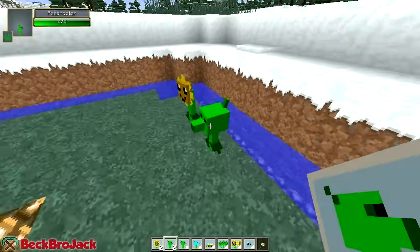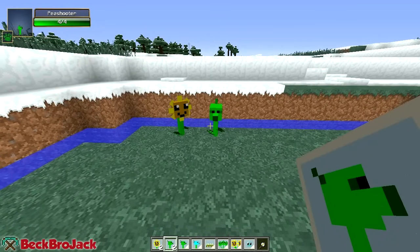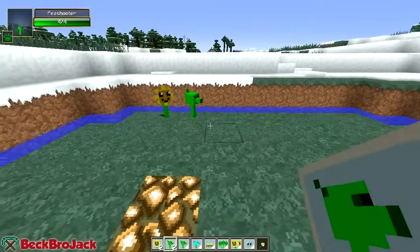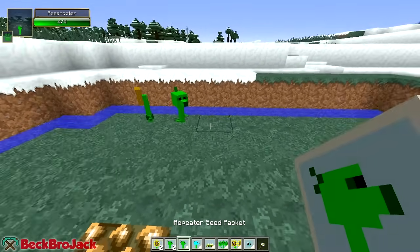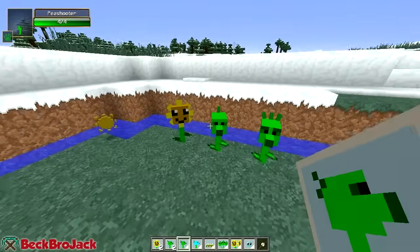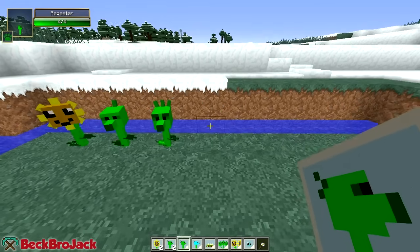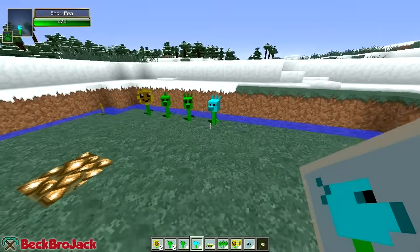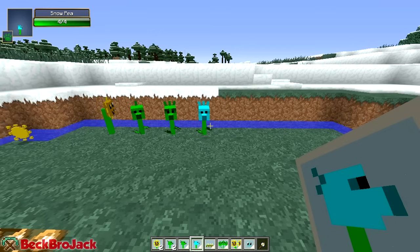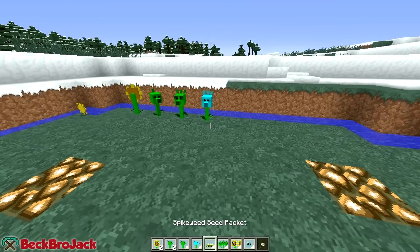Now we have the pea shooter. This is just the basic shooter of all the plants - it does approximately four damage and fires one pea every few seconds. Towards the end of the video I'll be showing you guys how these things fight against zombies. The repeater is actually just this times two - it fires double the amount of peas in the same amount of time. And then next up we have the snow pea. This one is really neat - it actually freezes the zombies. It gives slowness for like 20 seconds, so it's kind of the equivalent of making it frozen.